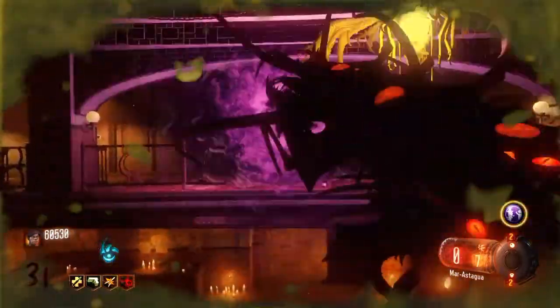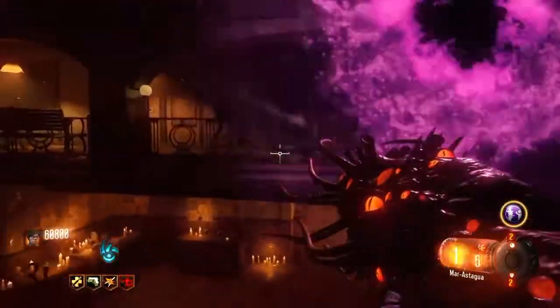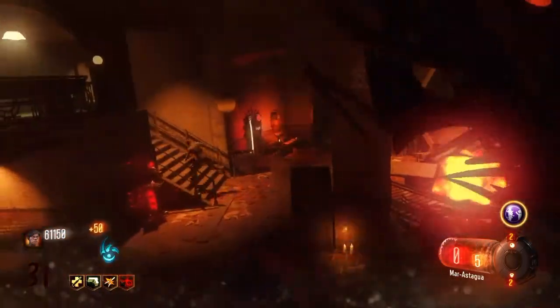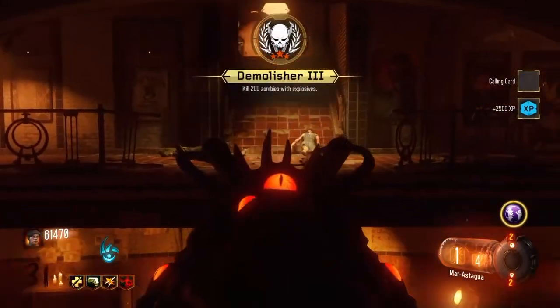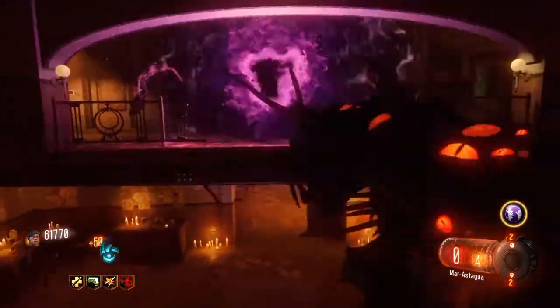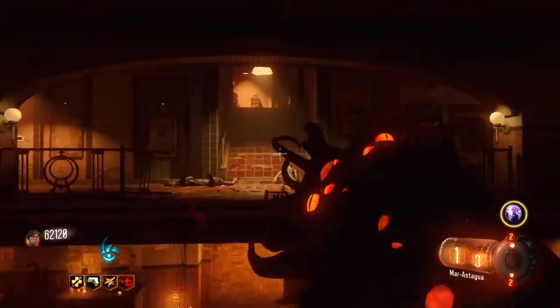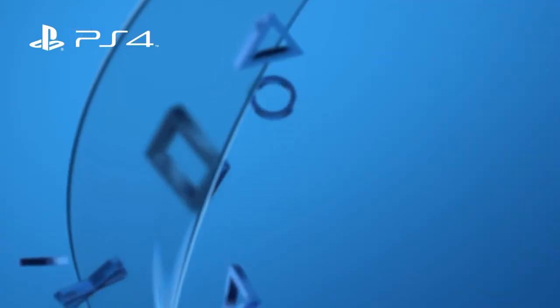Alright, so that's how you build the Apothicun Servant Wonder Weapon. Hope you guys enjoy the rest of this clip of me using the Apothicun Servant. So that was the Easter egg on how to build the Apothicun Servant on the Shadows of Evil map. Don't forget to like this video and subscribe for more content.